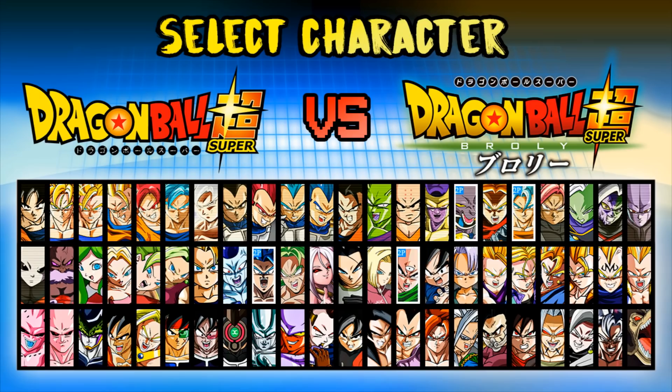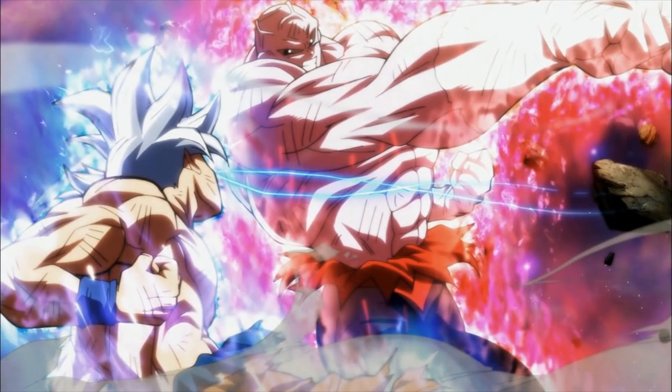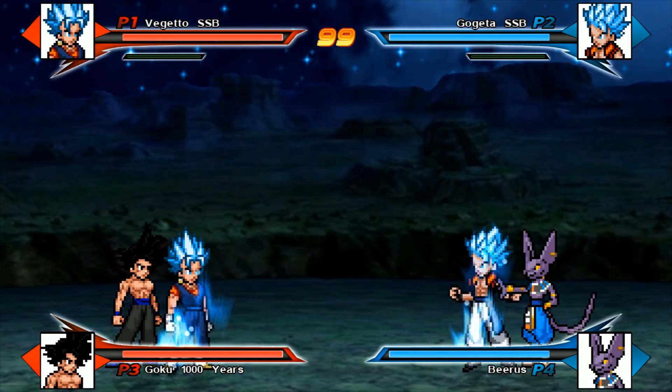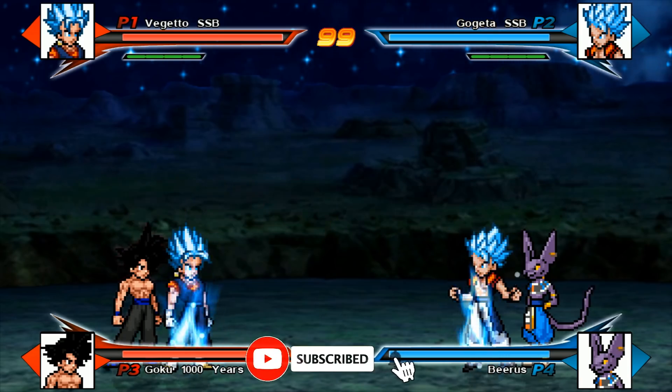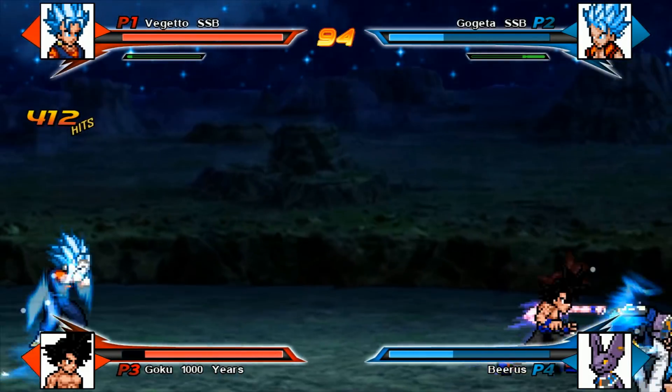Can you imagine this — Gogeta and Beerus teaming up to fight against Vegito and, in this case, Autonomous Ultra Instinct Black, or just Goku Black a hundred years from now? Look how cool this is! This is gonna be a slaughter. Look at that beautiful Final Kamehameha.